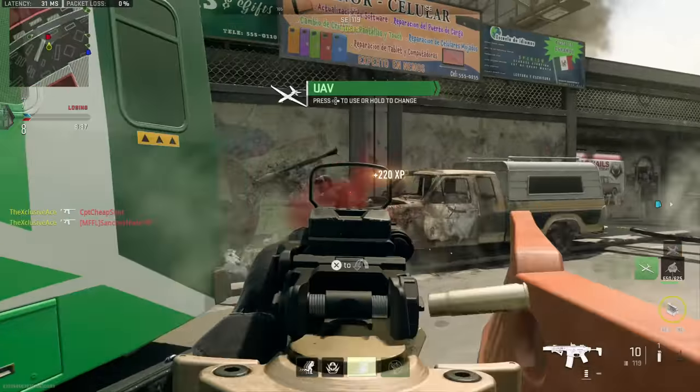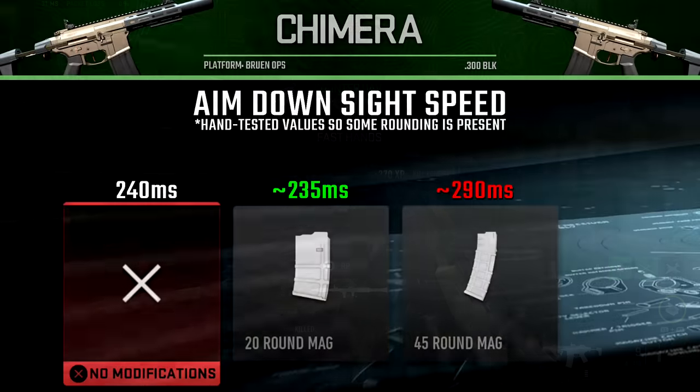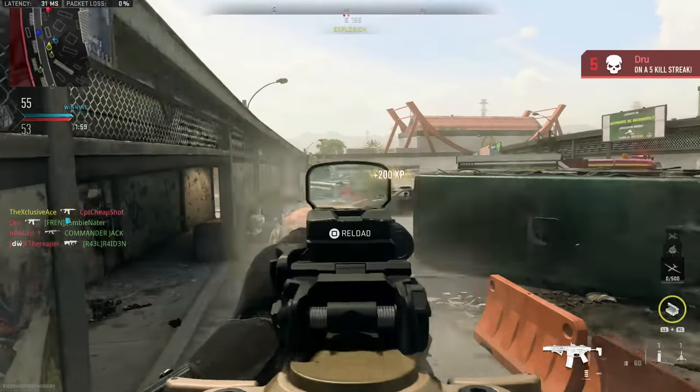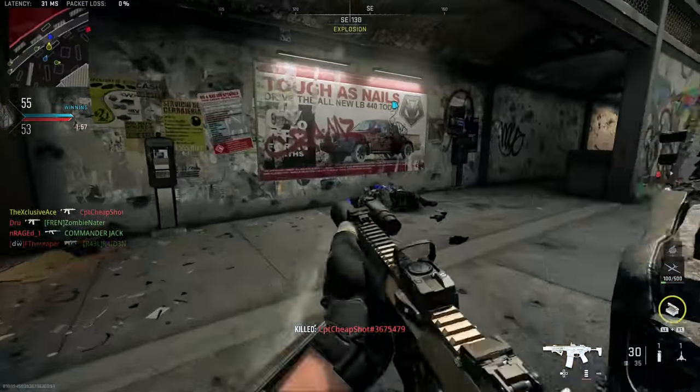For magazine attachments, the 20 round mag gives only a very minor improvement to aim down sight speed — roughly 230–235 milliseconds — but does noticeably help movement speeds. The 45 round mag adds about 50 milliseconds to aim down sight time, which is a bit unfortunate, but the extra capacity is nice since this gun has a fairly high fire rate and burns through a 30 round mag quickly.